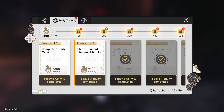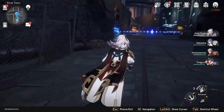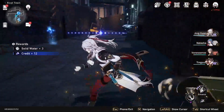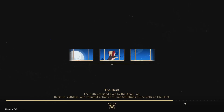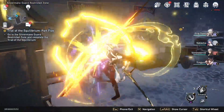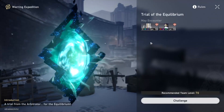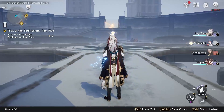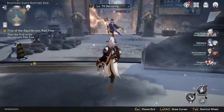Trailblazer level 60 finally achieved — it's been about a patch and a quarter. What do we unlock? We unlock the possibility of level 80 characters and level 80 lightcones, which are going to be massive must-haves. Continue to invest in your characters and keep them up to date in level, as that's probably the most important thing you can do to keep your characters up to date in power.